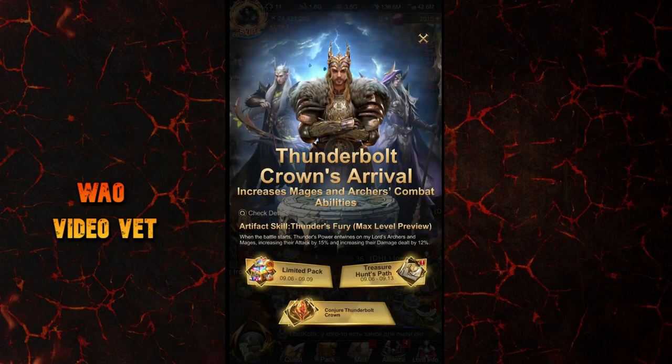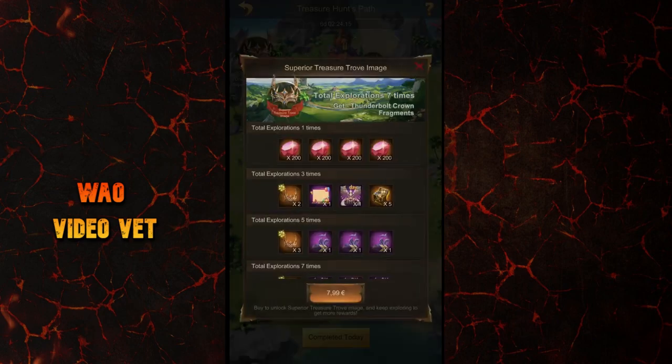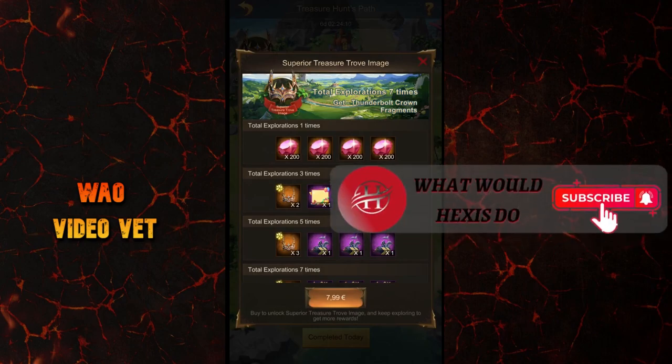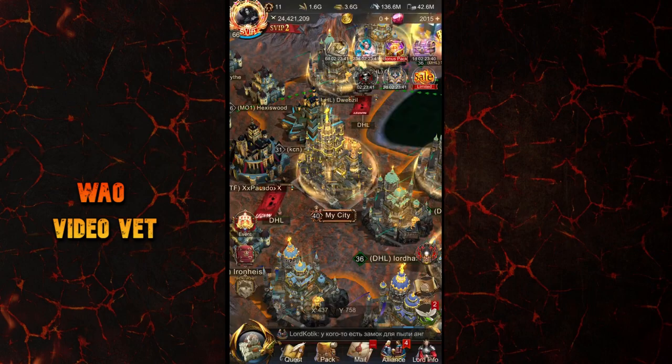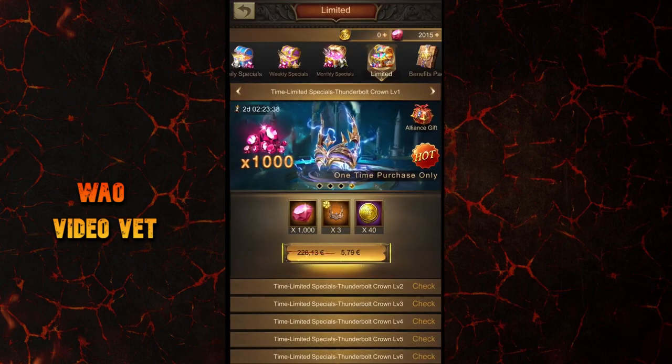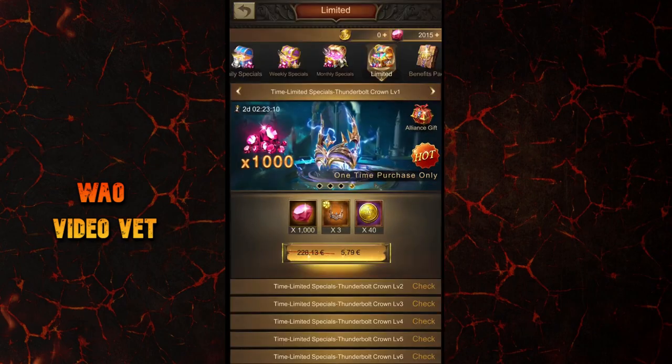Let's start with where you can get this artifact. At the moment there is the Treasure Hunts Path event running, from which you can get a total of 10 artifact fragments if you buy the superior reward by spending 8 euros or 7 dollars. Then if you go to the packs and choose the limited section, there are also some fragments available to buy.